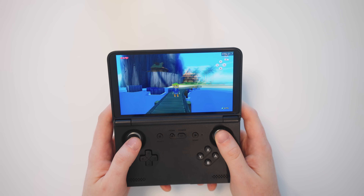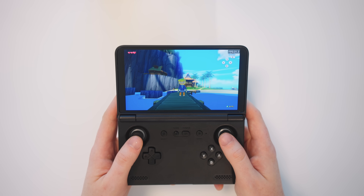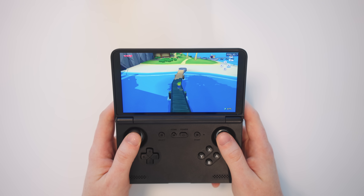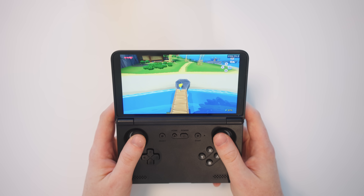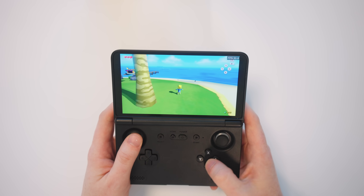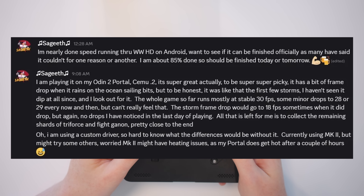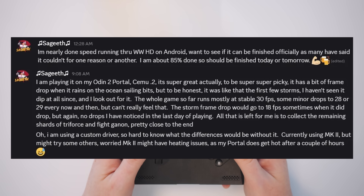Also on the topic of Wind Waker specifically, I heard that during the recent update a few months ago, this game was nice and smooth on the tutorial island but then really slowed down further into the game. That has now been fixed with the update and now runs smoothly throughout. One community member is almost done speed running through the game at about 85% completion and it's running really nicely, which is really encouraging and promising.